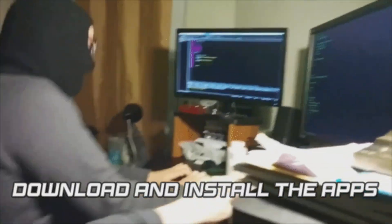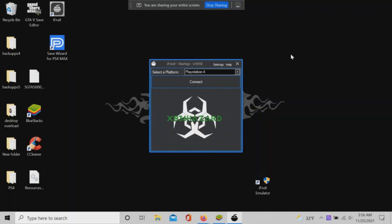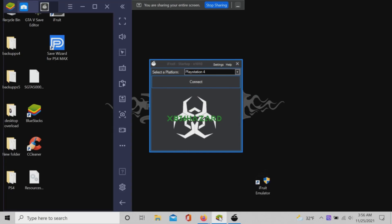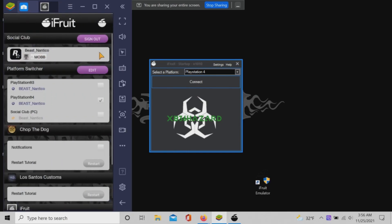Once you have installed the apps, you will need to open the BlueStacks app, then download and install the iFruit app. Open your iFruit emulator, download the resource file if needed, and sit on the connect tab. Next, open the iFruit app from inside the BlueStacks app.